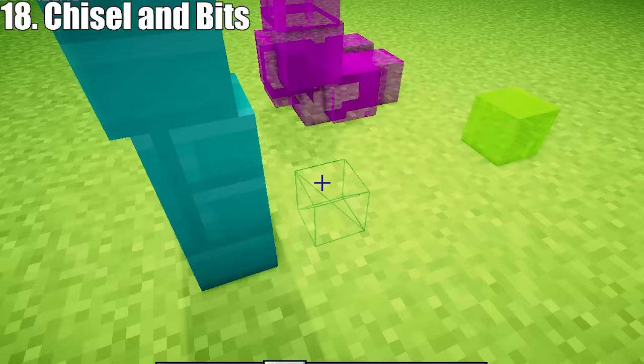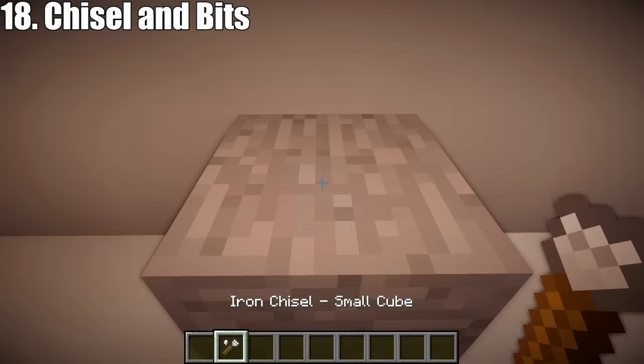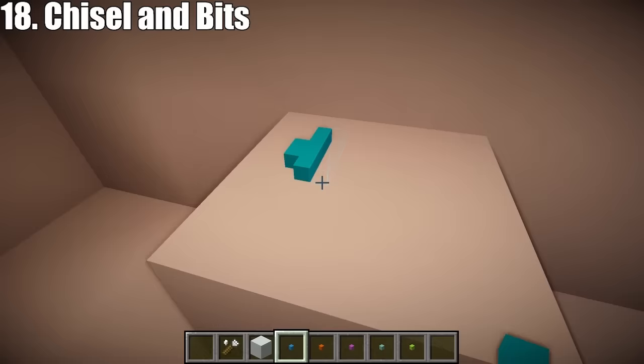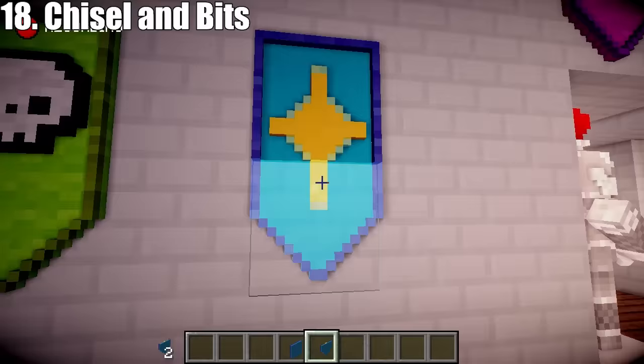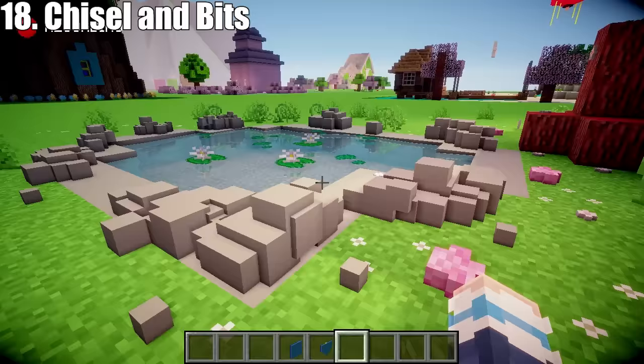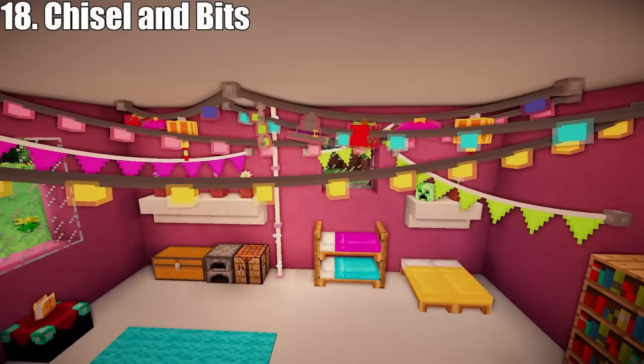Onto the next mod: the Chisel and Bits mod by Algorithm X2 is great if you love building. It allows you to chisel away at full blocks to make new shapes, or even build your own blocks from scratch. You can then pick up your new custom block in your inventory and duplicate it. Joel and I use this mod all the time in his Build Versus series to make custom decorations or just to add detail to vanilla Minecraft blocks.